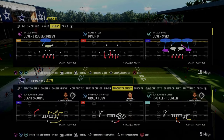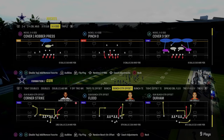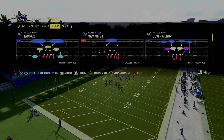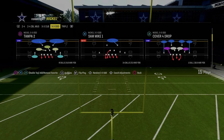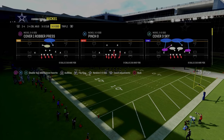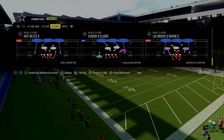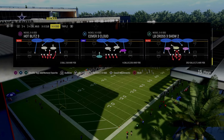The main thing we're trying to accomplish is we're trying to essentially pressure up the left side A-gap, as that is the best way to blitz this year. So we've turned 3-3-5-odd off and we're going to flip the formation. As you see here, Tampa 2 has this stunting blitz to the right, Cover 3 Sky has this stunting blitz to the right, Cover 1 Robber has this stunting blitz to the right. All of the main plays in the formation have it, but we're going to specifically focus on Hot Blitz 3.